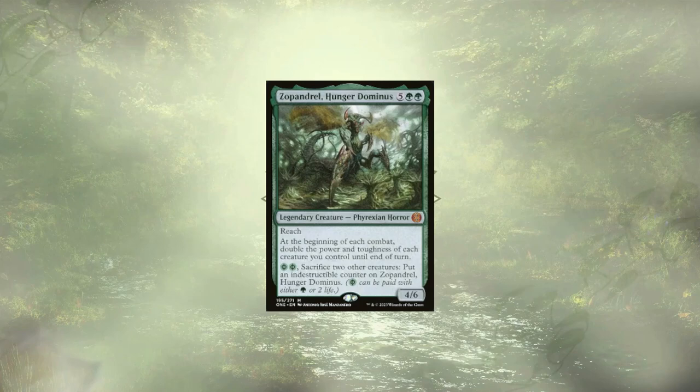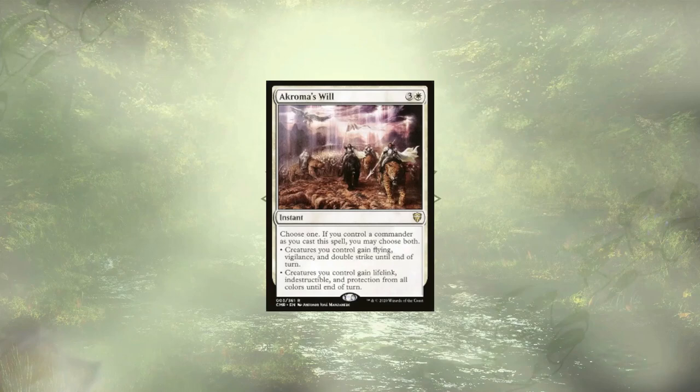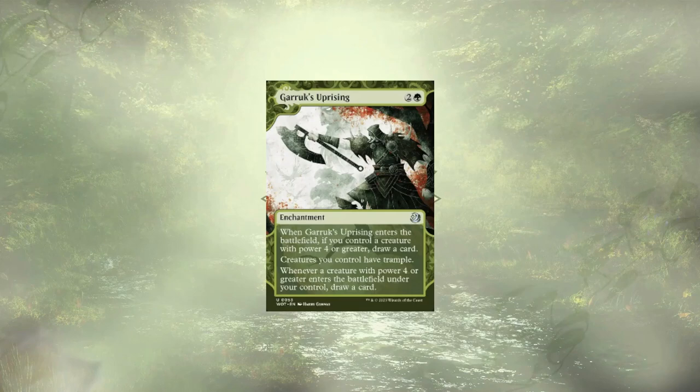Speaking of doubling, Supandral, Hunger Dominus, is here to double up the power and toughness of all of our creatures at the start of each combat, allowing our big beefy creatures to hit for double and allowing our defensive creatures to trade more efficiently. Akroma's Will offers up some evasion, double strike, and vigilance to our entire board, and if our commander is out in play, we get indestructibility, lifelink, and the ultimate evasion — protection. Garruk's Uprising grants all of our creatures trample, forcing our opponents to overcommit to blocks, but our massive army is far more replaceable than any army they are likely to have.